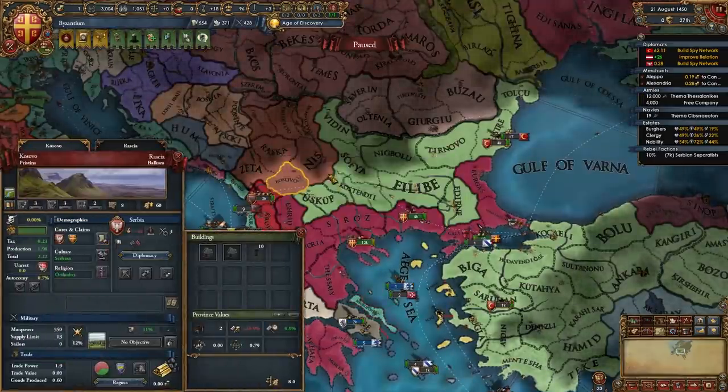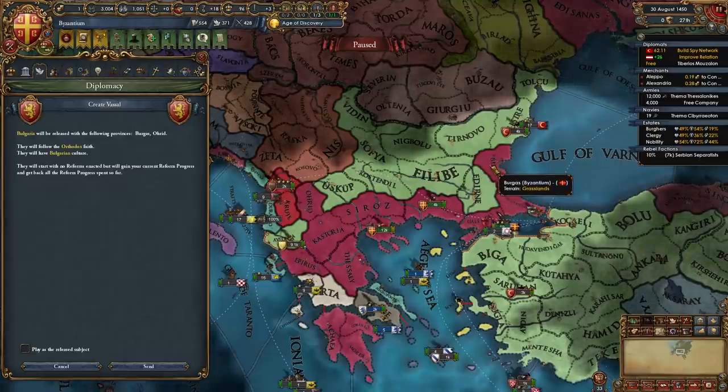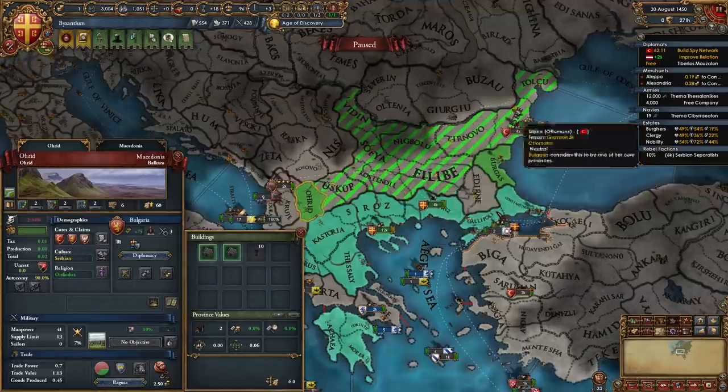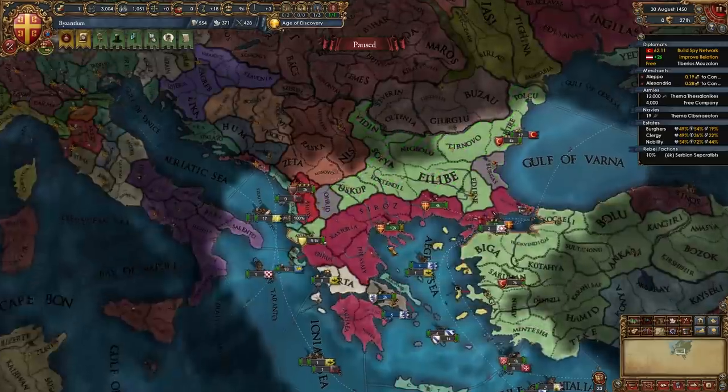Once you can make a claim on Kosovo it is actually time to release Bulgaria - even though they will receive this province, it's fine. Now we have a subject that has a ton of cores we can use to reconquer in the next war with the Ottomans.